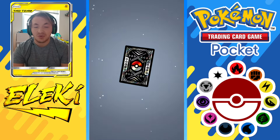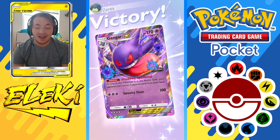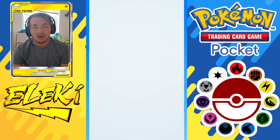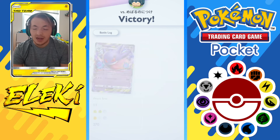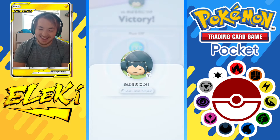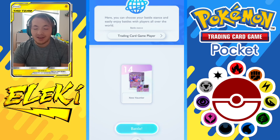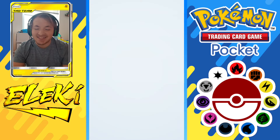He concedes. He already used both his Potions - one on the Pikachu and one on the Zapdos, so he couldn't potion anything to save him anyway. We give him a heart - thank you so much - and it's time to get into the next game.